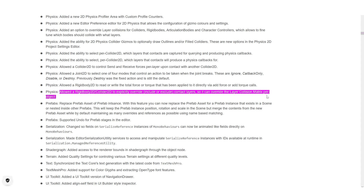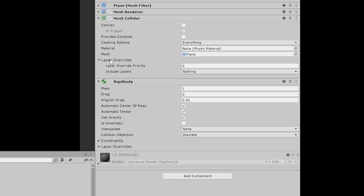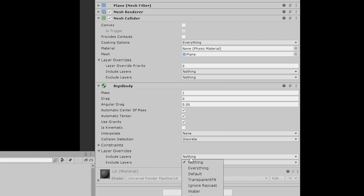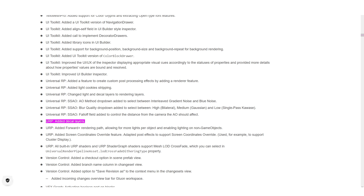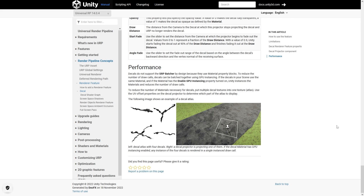Then physics got some nice additions. You can now apparently specify contact layers on a per object basis. Up until now the only control you had over collisions was on the collision matrix which works on a per layer basis, but now you can do it on a per object basis — so this gives you much more control over all of your physics objects. Then URP got some decal layers, so you can apply some decals — kind of like blood spatter — but make it affect only the ground and not your character.